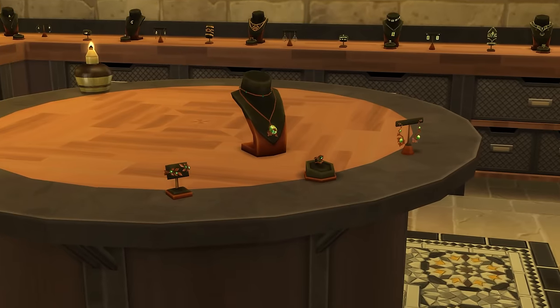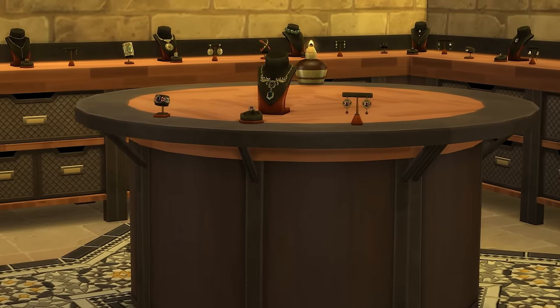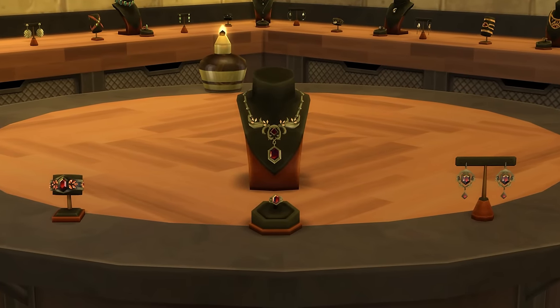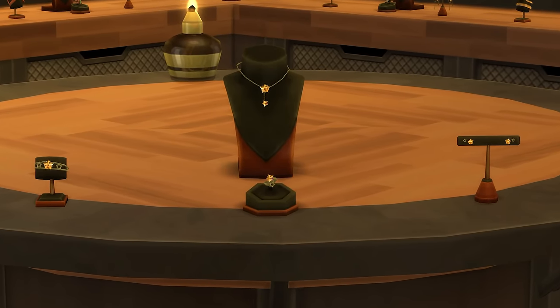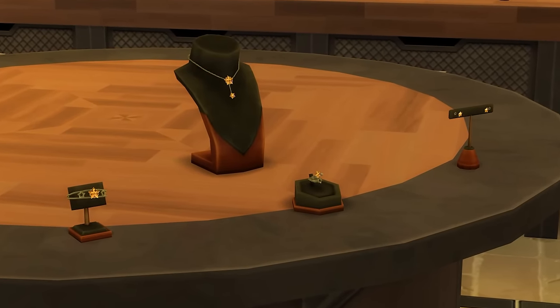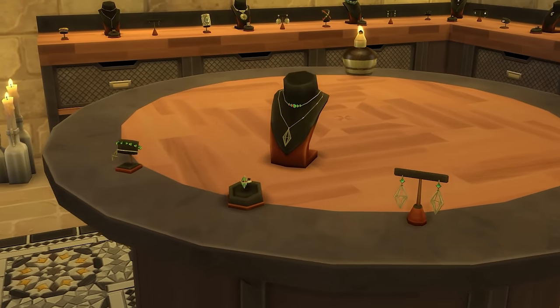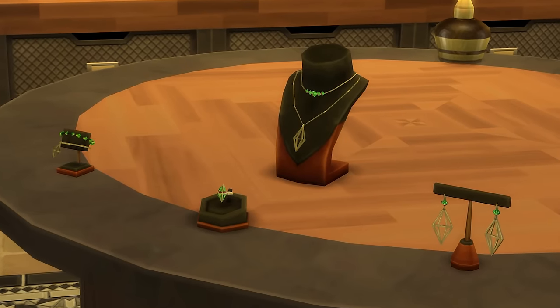If you love plants and nature, then at level 7 the botanical jewellery set becomes available. Once you reach level 8, you can make the Edwardian gothic jewellery set, which is a nice fit for vampire sims. At level 9, you can make the starry sailor jewellery set — the name makes me think of Sailor Moon, which makes me like this set more. Then finally at level 10, you'll be able to make the plumbob jewellery set. Yes, it's very Sims.